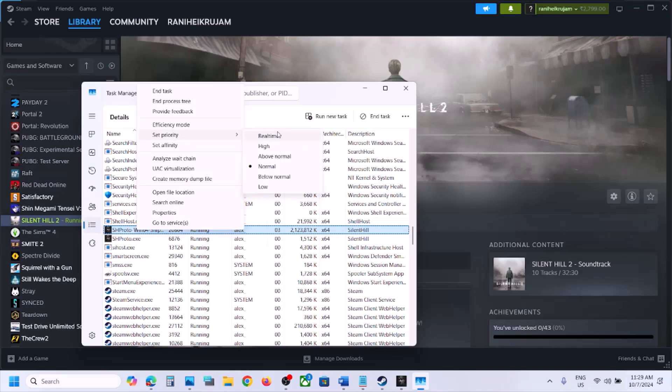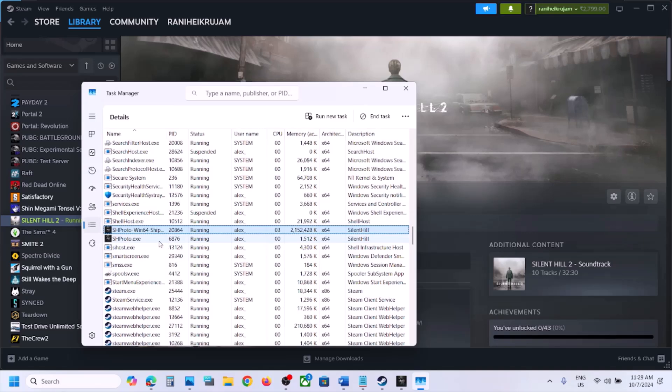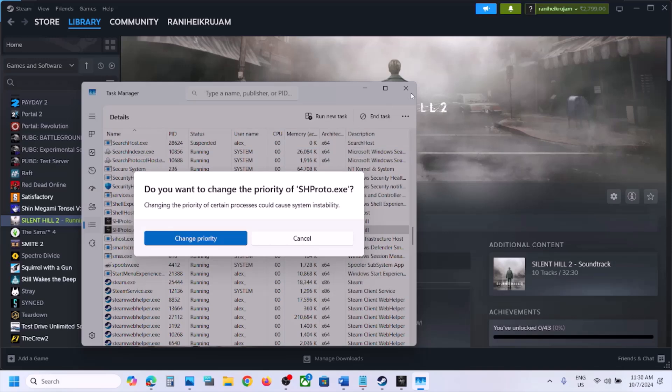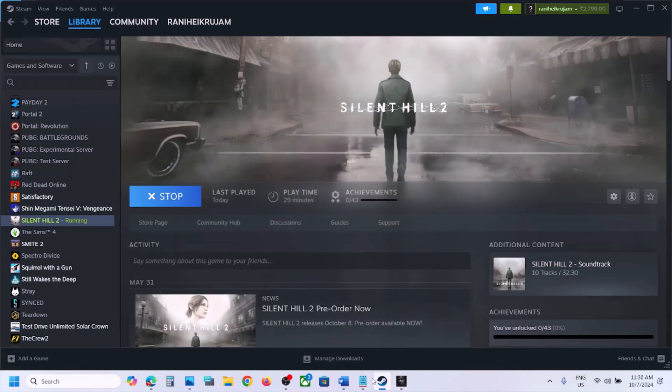Right-click on the EXE file and go to Set Priority, then set it to High. You can even try Real Time — first try High, and if that does not work try Real Time. Click on Change Priority, then do the same with the second EXE file: right-click, Set Priority, set it to High, and click Change Priority.